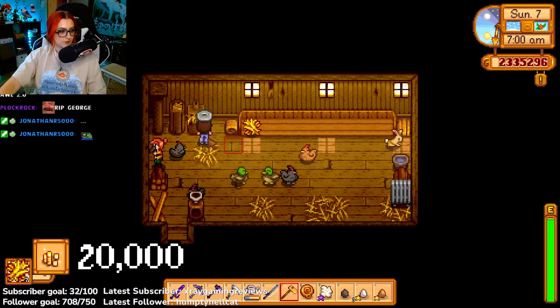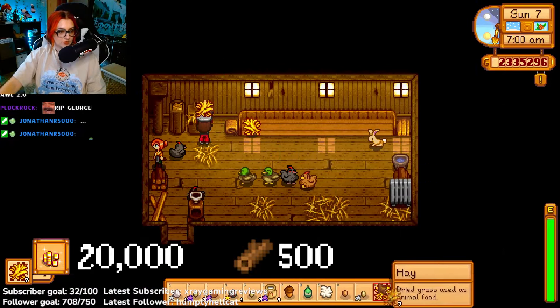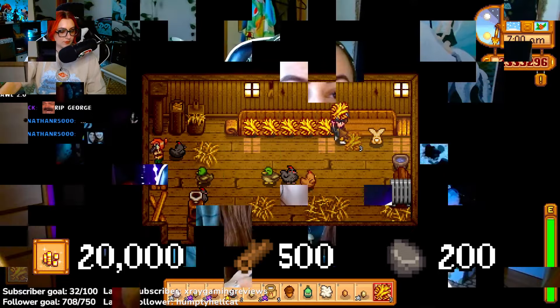Then finally, you will have to upgrade it to the deluxe coop. You will need 20,000 gold, 500 wood, and 200 stone. It can house up to 12 chickens, ducks, void chickens, dinosaurs, gold chickens, and rabbits total.